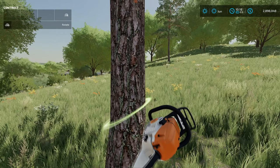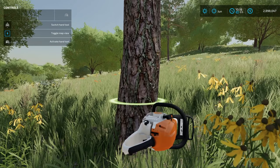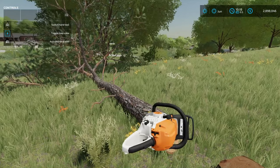Go up to the tree and rotate the chainsaw as horizontal as possible, then crouch down — on PC that is Control to crouch. You want to do that so you get as much tree as possible and as little stump left over. Then go ahead and grind it down, and it should fall the way you saw through it. I went from right to left, so it fell to my left.